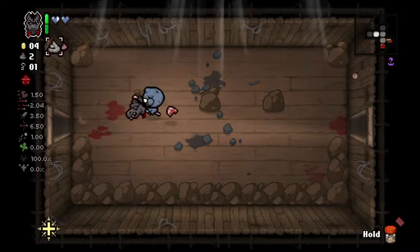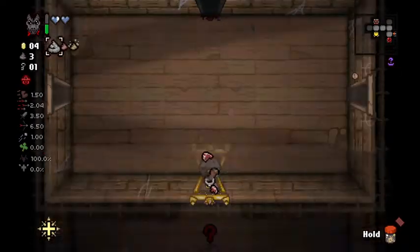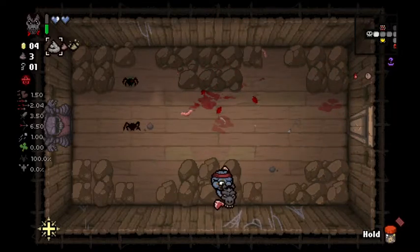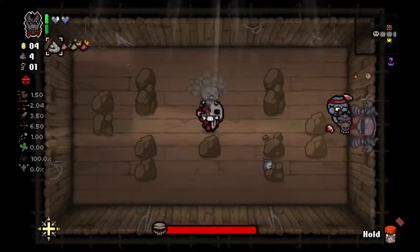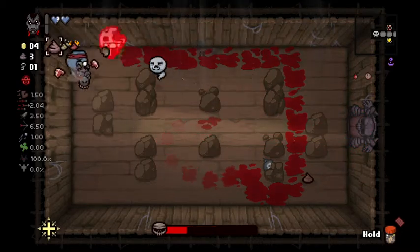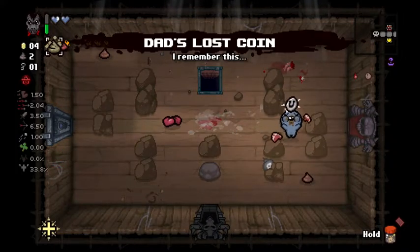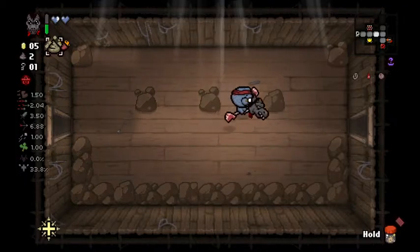The devil item — that's a free Mom kill if I hold on to it that long. It's a pretty good item, not super great on this character because of the soul hearts, but pretty good overall. I'm just gonna fight this boss here. Oh, that's actually sick if it works with the gold trinkets like that. I'm not gonna go devil deals because I can't take anything in there anyway. I'm gonna go angel this time.